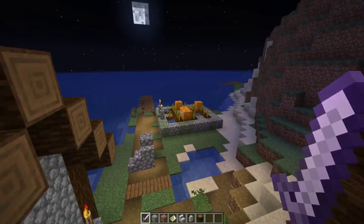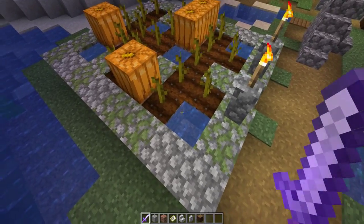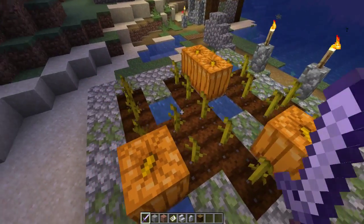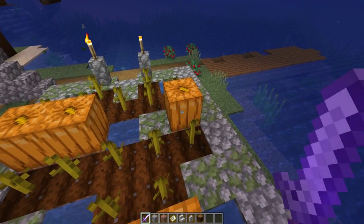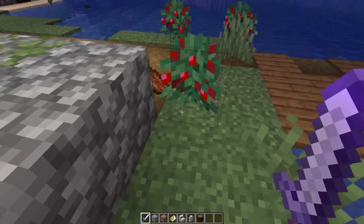Love the new farm plots. More organic. I love the fact that they have the mossy cobble in them. And pumpkins — I mean, normally that's like one of the big struggles in the beginning, is finding pumpkins, finding melons, all that other stuff.